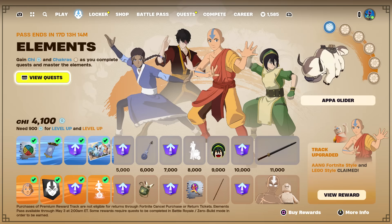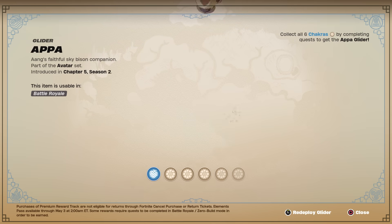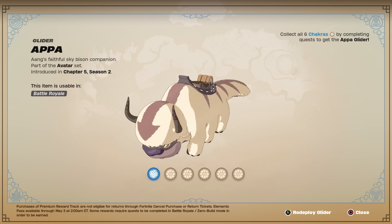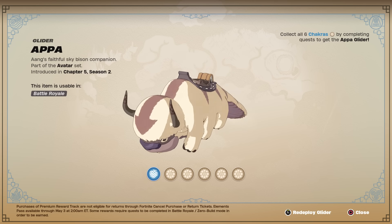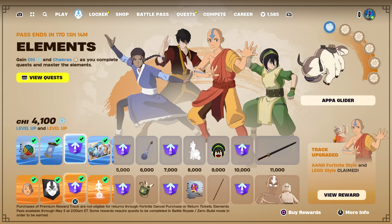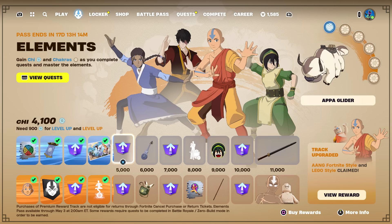Welcome to my Avatar Elements Earth Chakra Challenge guide. Remember we need to complete chakras in order to get the free glider, and we need six in total. You should have the water one completed already - I did do a guide on it. Depending on whether you're on the free or paid battle pass, or if you completed the creative quests, you could be at a couple different spots.